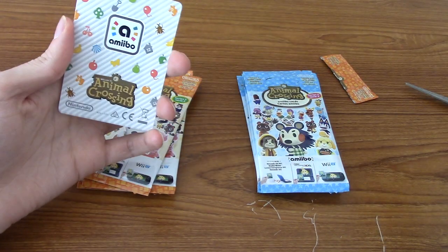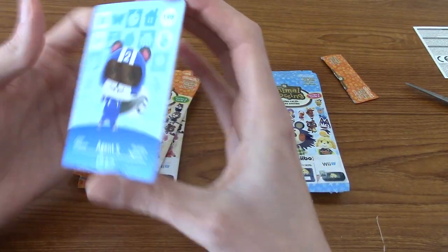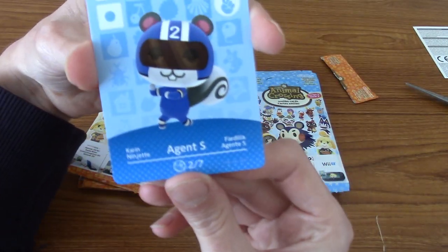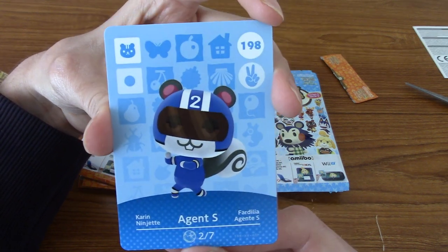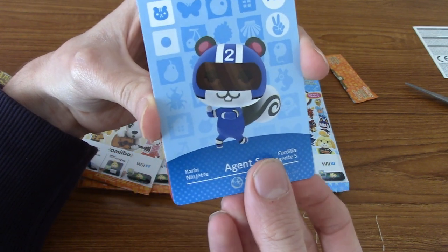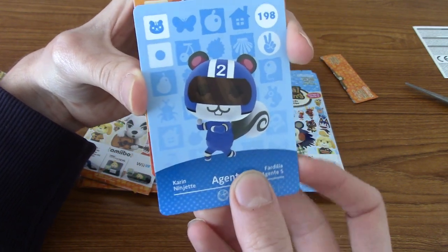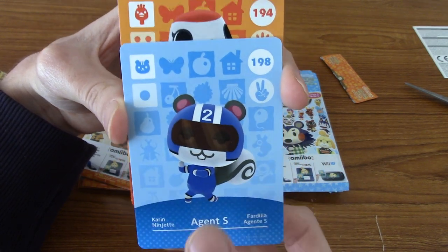I'm an idiot — anyway, let's put this to the side. Thankfully, unlike Pokémon cards, there is no card trick, and I think I've just seen something pretty cool. It is Agent S! I've actually kind of liked the look of Agent S for a while, because he's like a superhero kind of thing. He might be a reference to Kamen Rider as well, apparently, which is pretty cool. That's quite a nice pull, honestly.